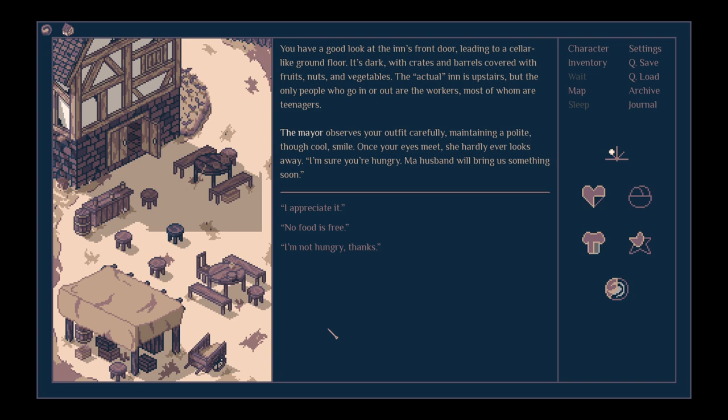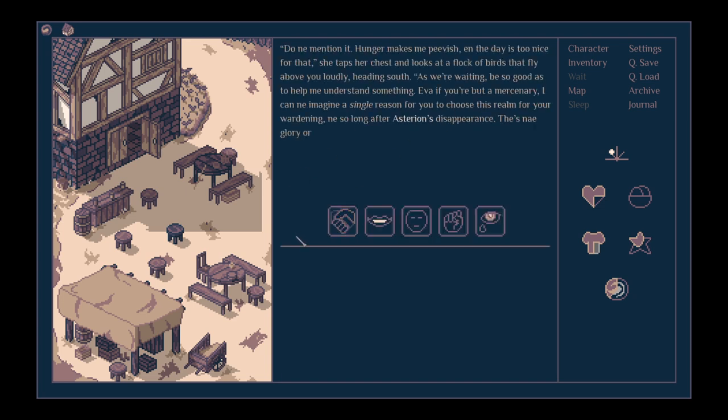You have a good look at the inn's front door, leading to a cellar-like ground floor — dark, with crates and barrels covered with fruits, nuts and vegetables. The actual inn is upstairs. The mayor observes your outfit carefully, maintaining a polite though cool smile. Once your eyes meet, she hardly ever looks away. 'I'm sure you're hungry. My husband will bring us something soon.' 'I appreciate it.' Her pale fingers form a tent on her stomach, then clasp, leaving the forefingers pointing at you. 'You were sent here by the merchants. They want the peninsula.'